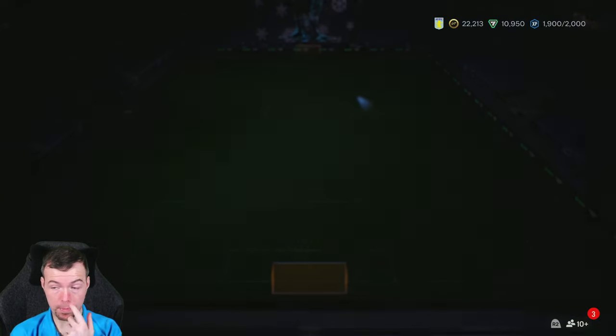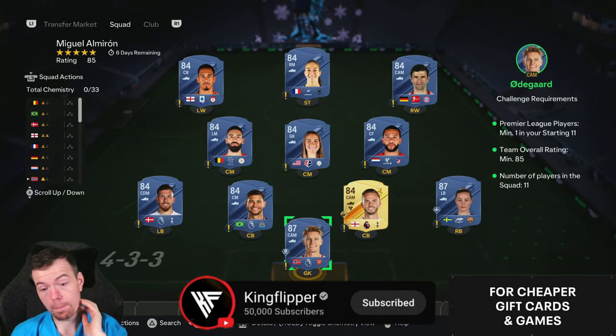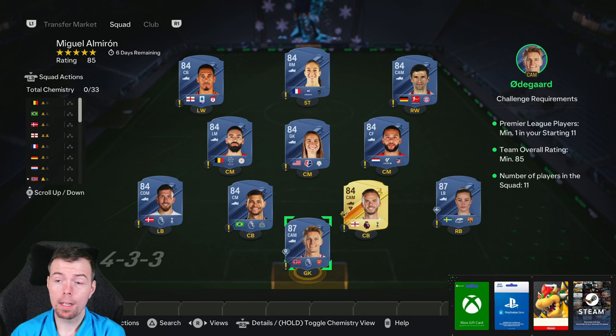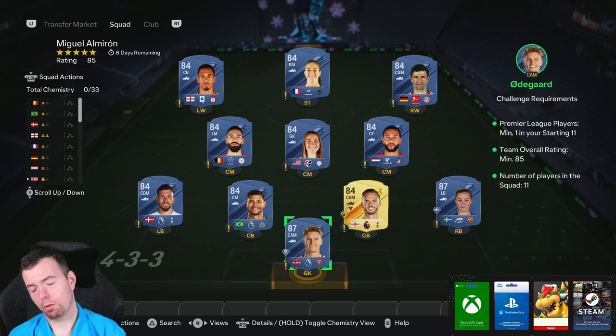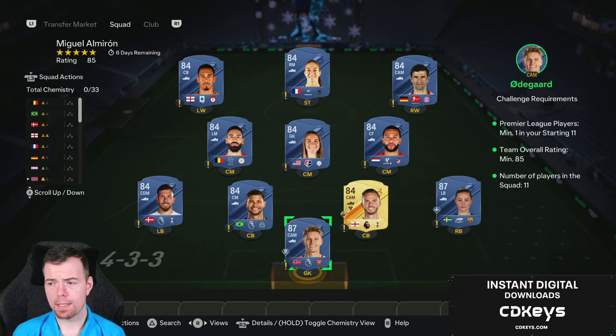It's actually quite cheap - it's only one SBC. It's been out for just over an hour and it's out for a week which is good to see. It is an 85-rated team, so prices won't always be cheap and prices do fluctuate. It's an 85-rated team with one Premier League player - two 87s and nine 84s is the way to go.